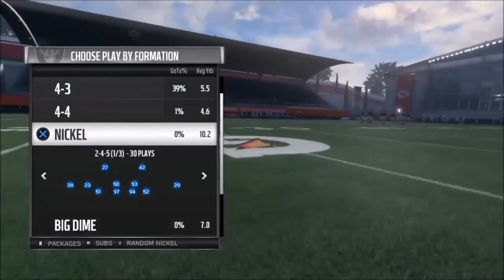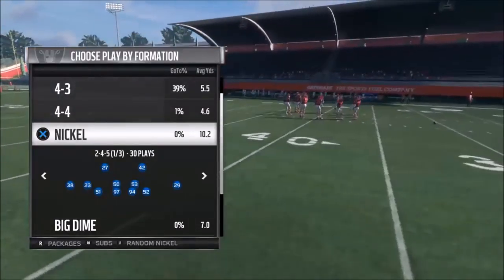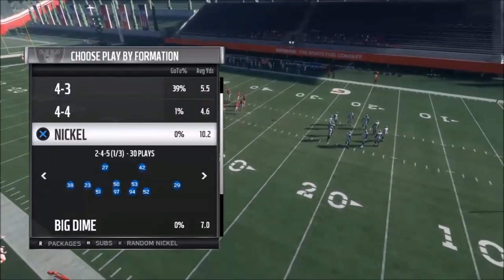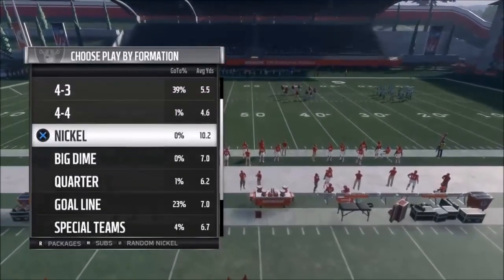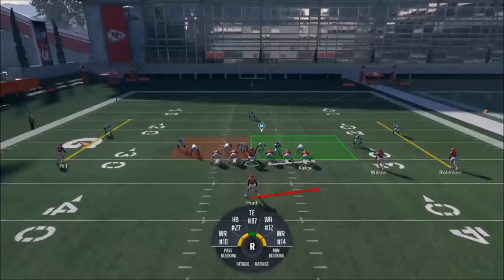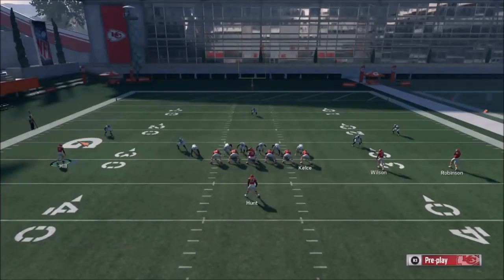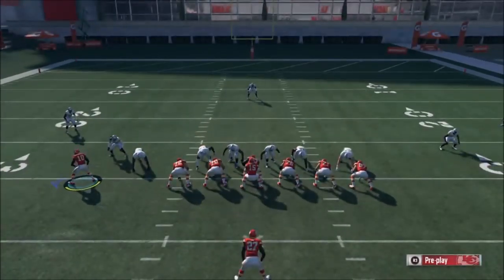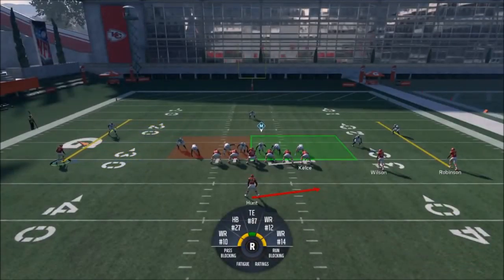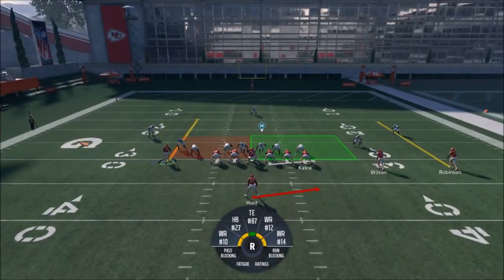Let's pick this play and I'll show you some adjustments to make it really successful. This is part one — part two isn't ready yet. I've got a one-play touchdown I'm working on for part two. If you're on my Patreon, I want to tweak and finish it before putting it out. Match it with random nickel — simple adjustments, nothing crazy. I would motion in Hill on pretty much every play, but sometimes it's good to just run it right away.